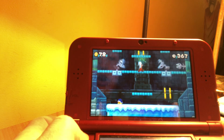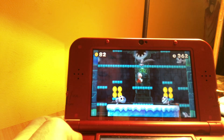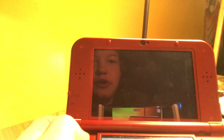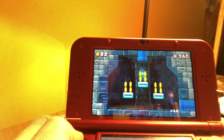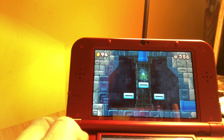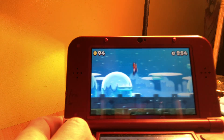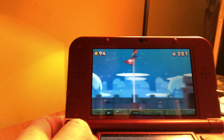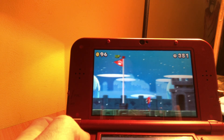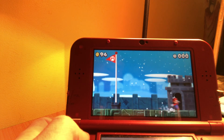Oh! Here is the level's secret exit, I believe. Yep, it is! So we have so far one star coin. After I show you guys the level's secret exit, we're going back to get the other two star coins. First, we're going to go to the Toad's house to get that mini mushroom.